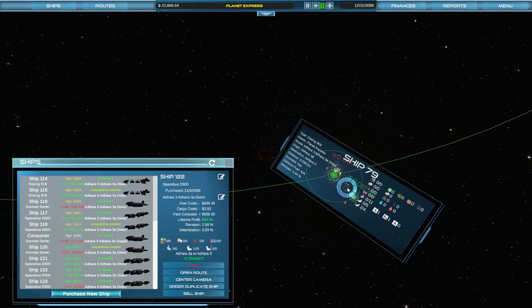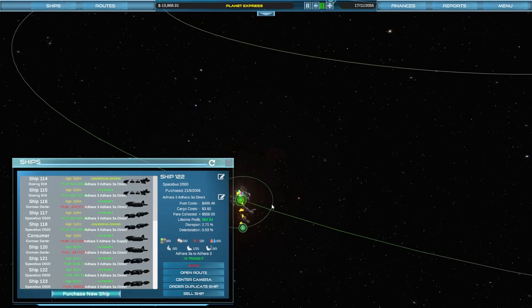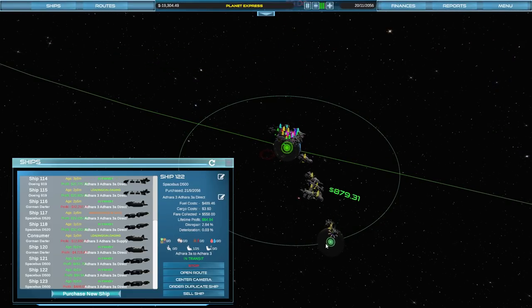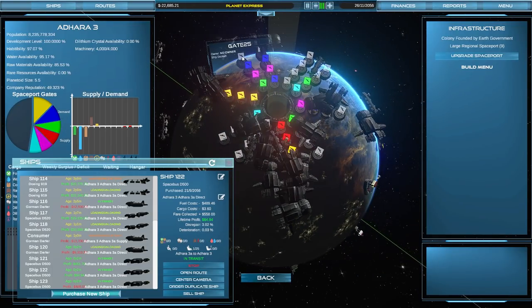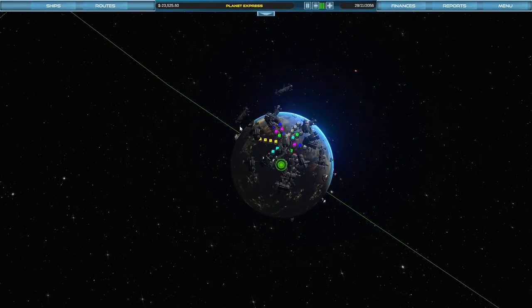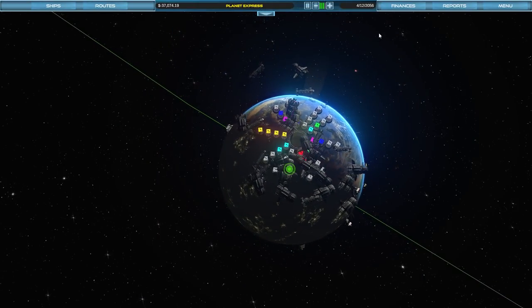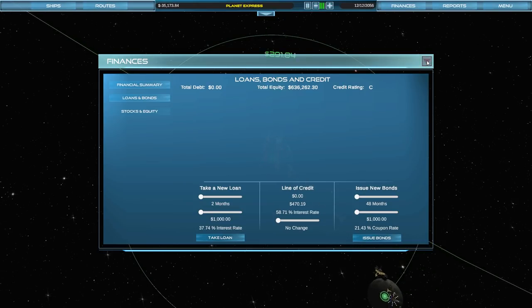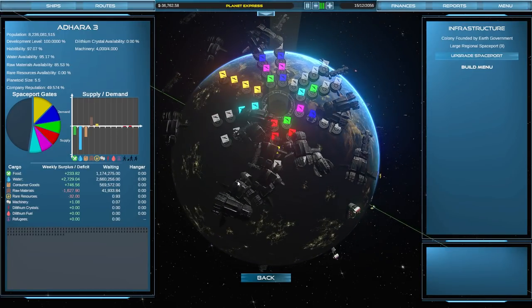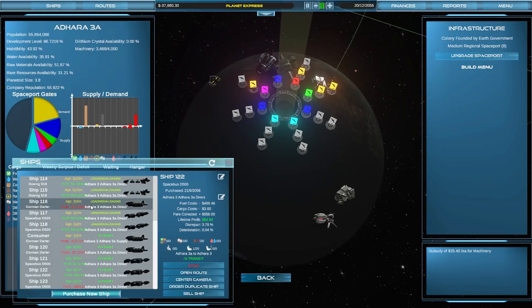I'd really like to start getting out towards 7A. We have the Gorman Darter, which is that fast ship that we will be using to travel between places. I'm going to buy more gates but I don't have money - I'm in debt. I'm going to have to get a loan or something. They'll land here in a moment and then we can hopefully make some money off of it. We're losing lots of money. I've already removed a bunch of ships, might have to remove some more. You've lost me $50,000.